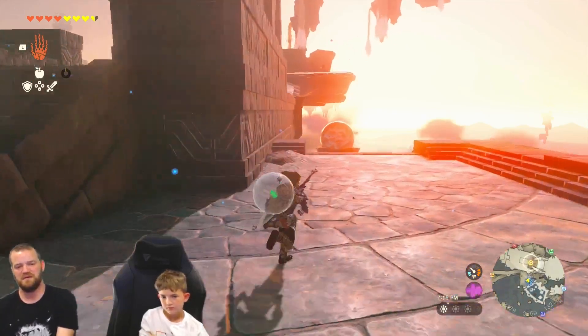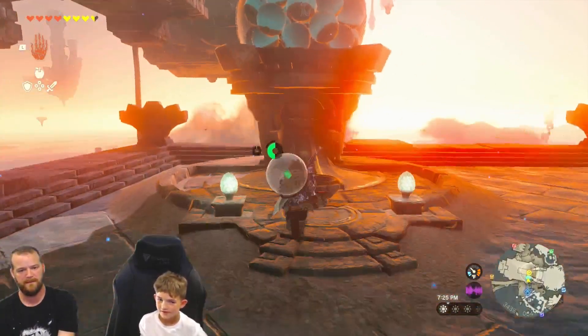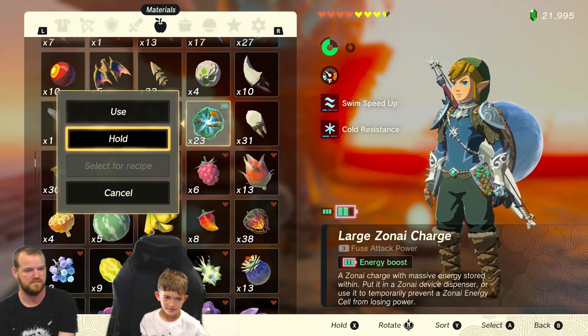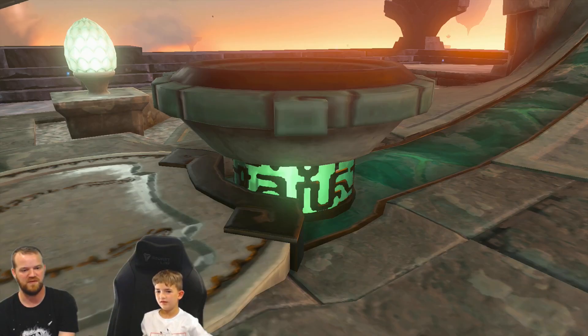We just did the shrine. Now we're gonna get some more. What is over here? Do you think there are new things in here? I think so. I hope so. I think there's like the bubble thing — the bubble thing that is under here. It's like a gravity wall, it looks like.